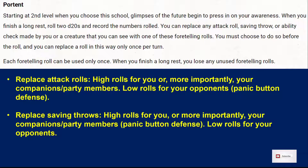Low rolls we call the panic button defense rolls. These are panic buttons for you — you replace your opponents' rolls with those low rolls such that they would miss. I have a rogue/wizard/ranger build where the wizard part is a second-level Divination wizard, and he uses these low rolls a lot for protecting himself so that he does not get attacked.